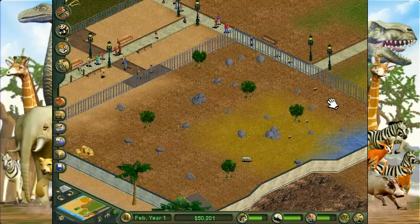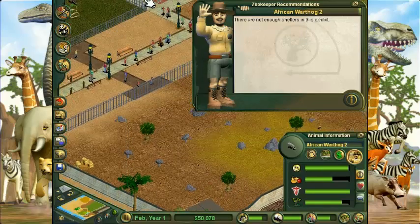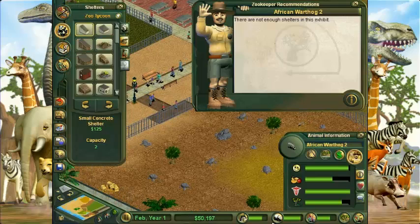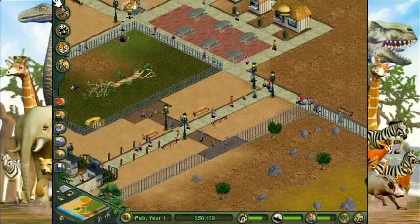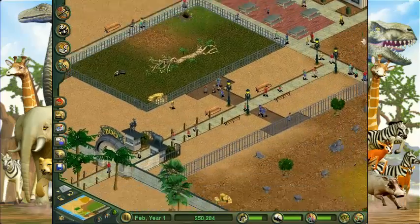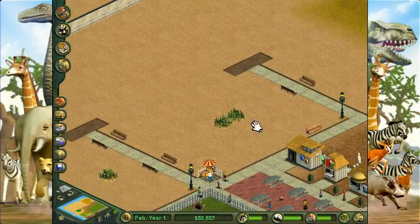Geez, these warthogs man. These warthogs really like to get busy. There's still not enough shelters. They're like freaking rabbits — that's ironic, cause they're warthogs. They totally like to get down and dirty. Let's count — one, two, three, four, five. We'll put the next exhibit right here and then another exhibit around here just to make it a bit bigger.